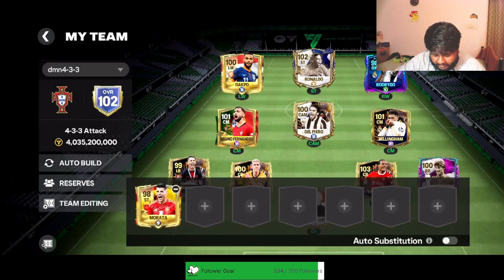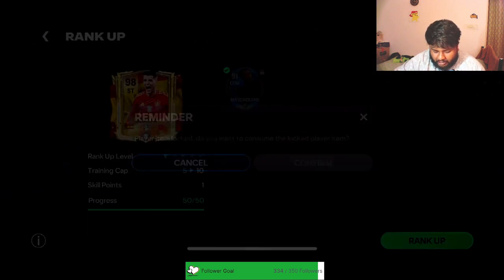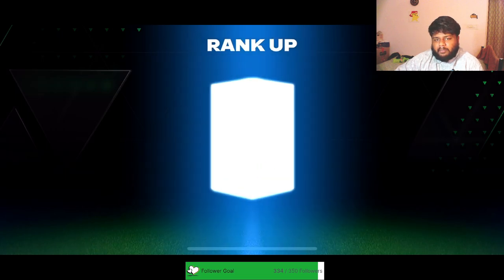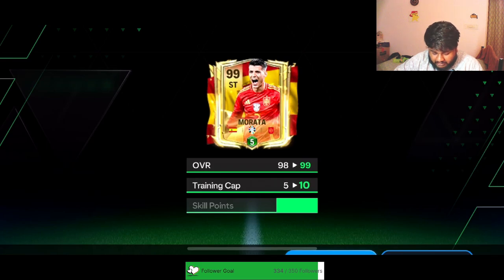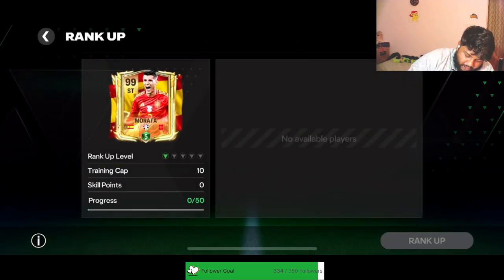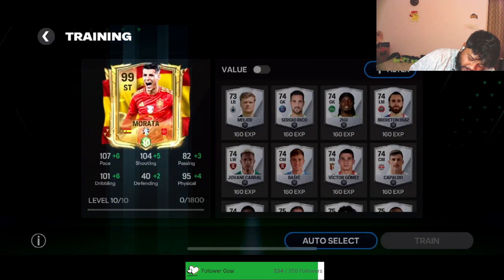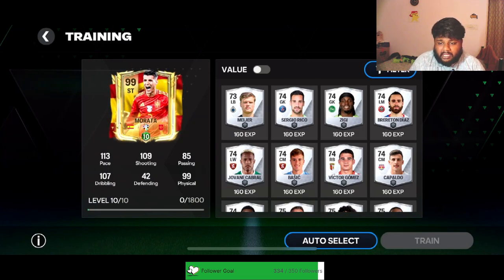Since R9 is successfully completed, I'm going to bring him to the bench and start working on Morata. I feel like Morata is a player with crazy good potential, and I love him personally as well. We've sent him to 99 already. Dexterity is the one thing I'll keep increasing for my strikers because I love pacey strikers. Look at the stats already — 113 pace, 109 shooting, 85 passing, 107 dribbling, and 99 physical. It is looking insane.